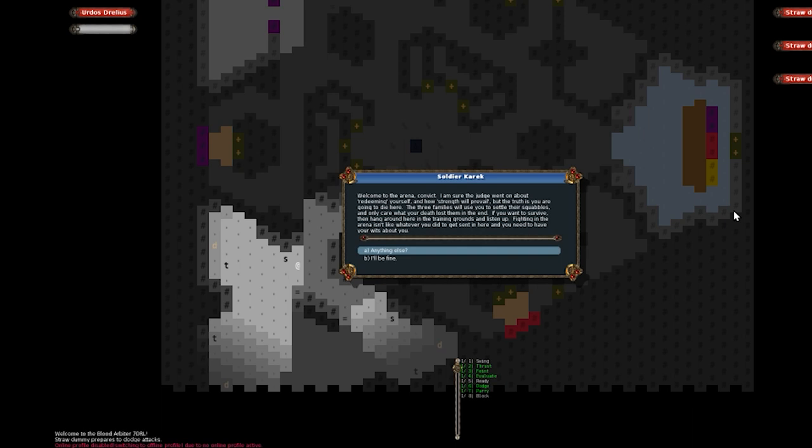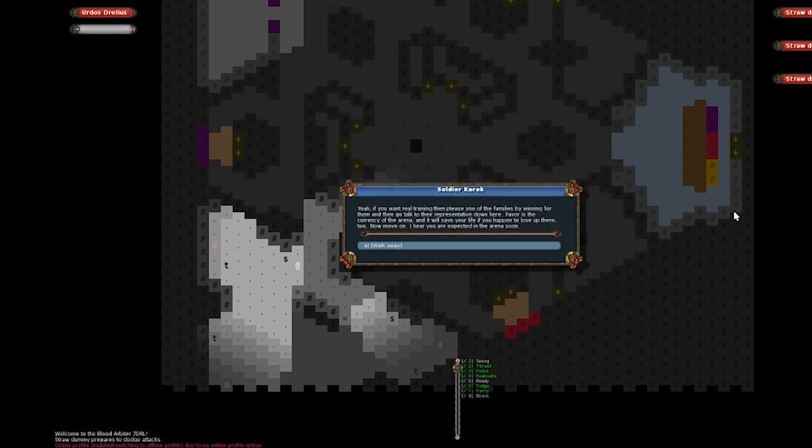Welcome to the arena, convict. The judge probably went on about redeeming yourself and strength prevailing, but the truth is you're going to die here. The three families will use you to settle their squabbles and only care what your death costs them. If you want to survive, hang around in the training grounds and listen up — fighting in the arena isn't like whatever you did to get sent here.